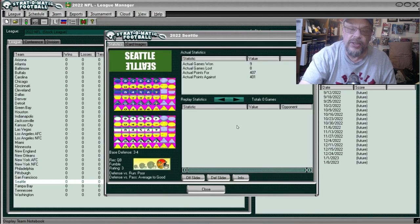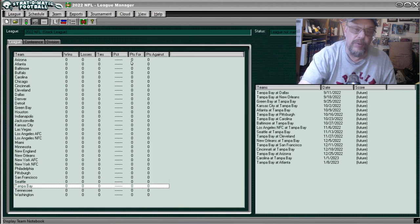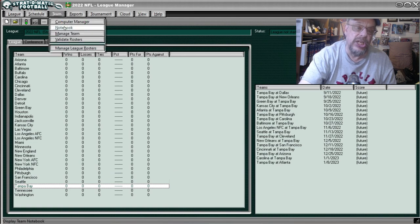Seattle were 9 and 8, scored 407, allowed 401. They were poor against the run and average to good against the pass. That brings us to the Tampa Bay Buccaneers.